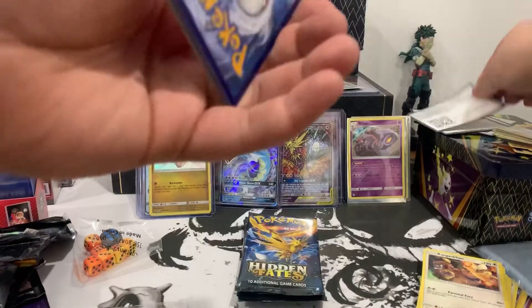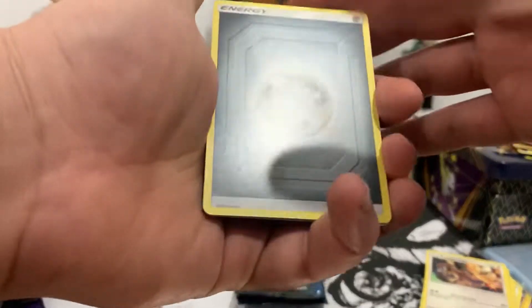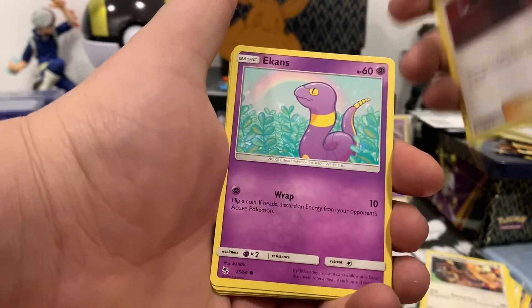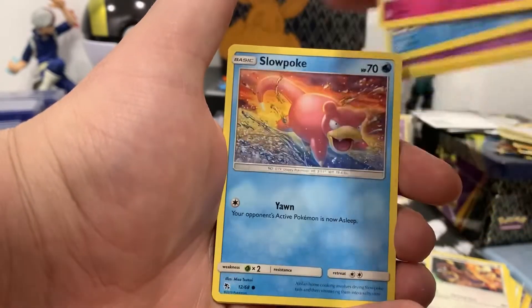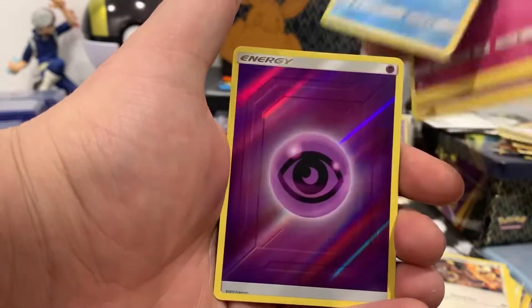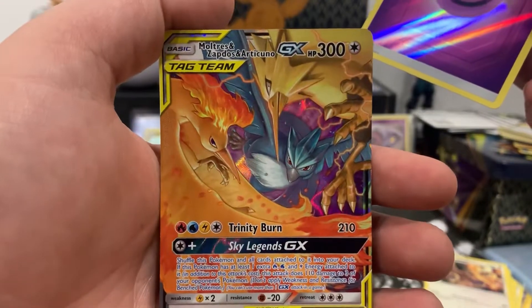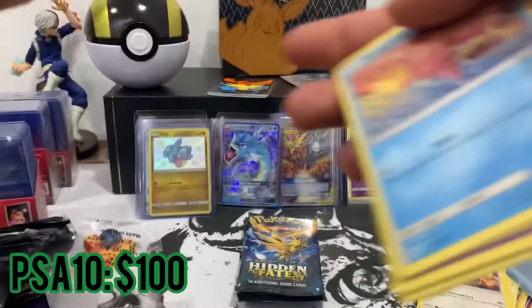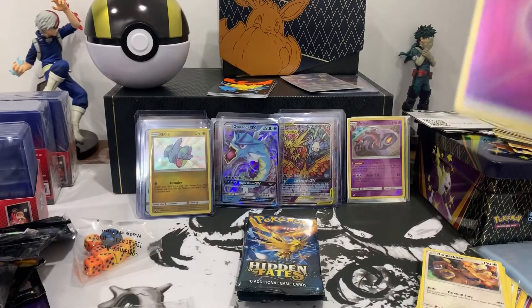There's the code card — one, two, three, four to the front. We got Steel energy, Chansey, Rocks Gym, Giovanni, Eevee's, Psyduck, Staryu, Clefairy, Slowpoke, another reverse energy. Double down — Moltres, Zapdos, and Articuno again. Let's go! I'm starting to think those cards are super common, but still happy to pull.